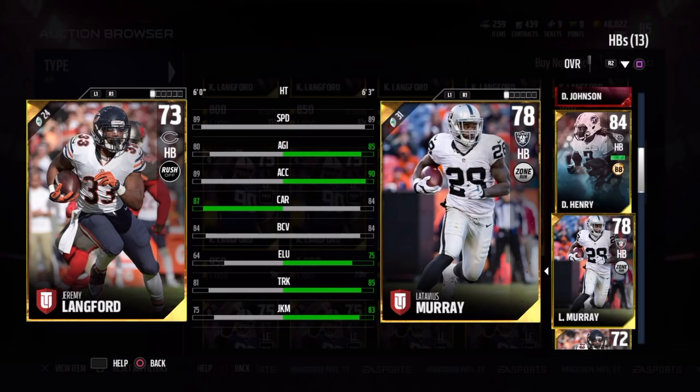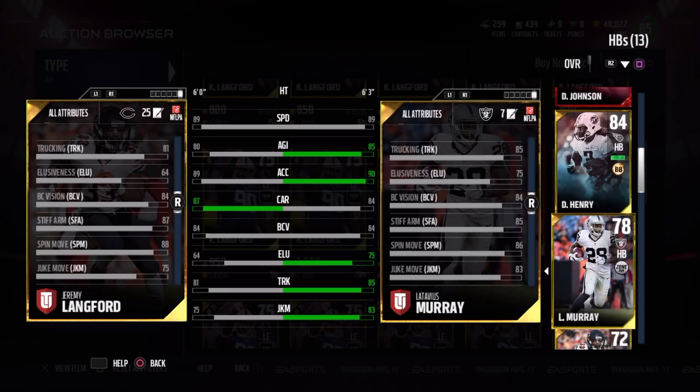Hopefully Lankford gets another card just like last year because he had a nasty Thanksgiving promo card. So between these two I would absolutely give it to Murray — he won this battle. And guys, if you have any more recommendations for these one-on-ones — of course there are other gold running backs, I am very well aware. Let me know in the comments which two gold running backs I should do next.